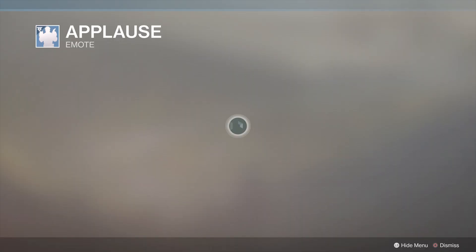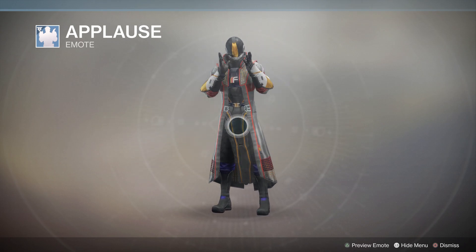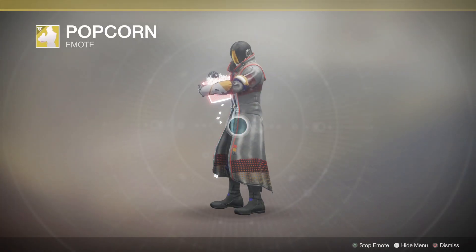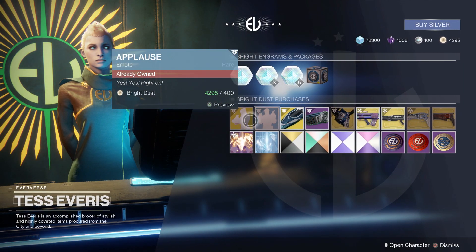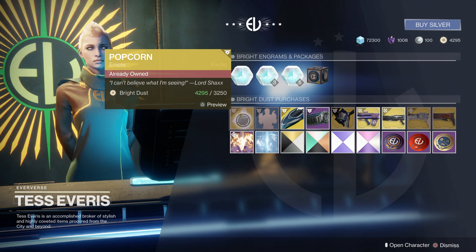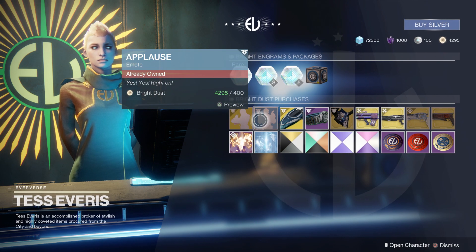There are also some emotes this week. The applause emote is useful and can be used in a variety of situations. The popcorn emote is one of the exotic emotes — I already have both of these. If you don't have them they're worthwhile, but the popcorn emote is a steep price at over 3,000 bright dust. If you're swimming in bright dust you probably already have it, so you'd have to really love it.